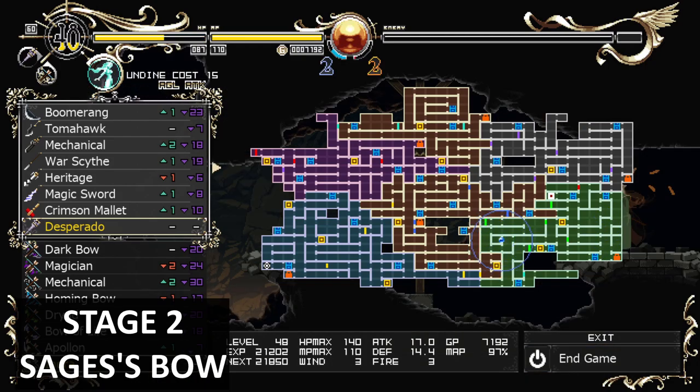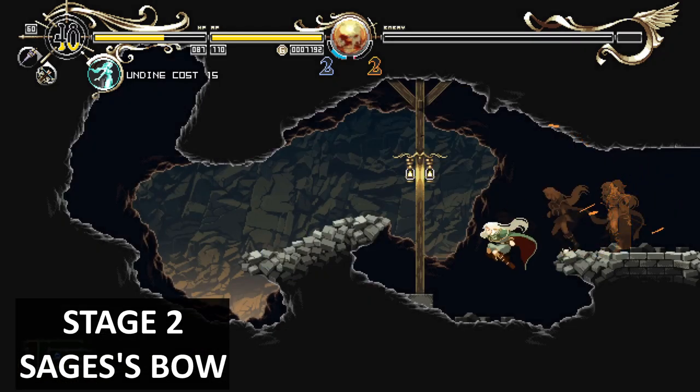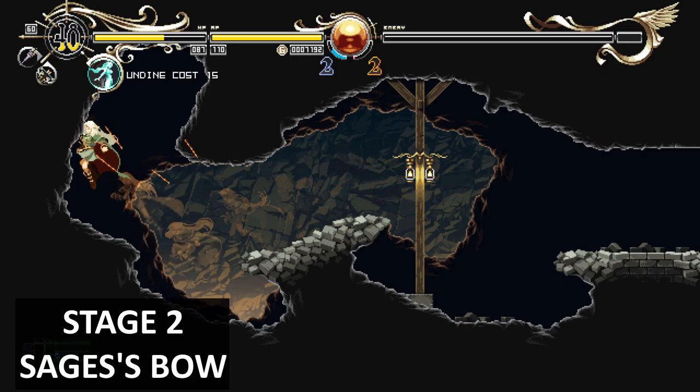In this room you'll find a weapon waiting for you, which is a Sage's Bow. Easy to get — it'll just be waiting for you up here.